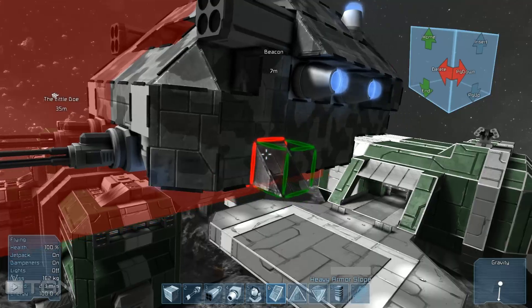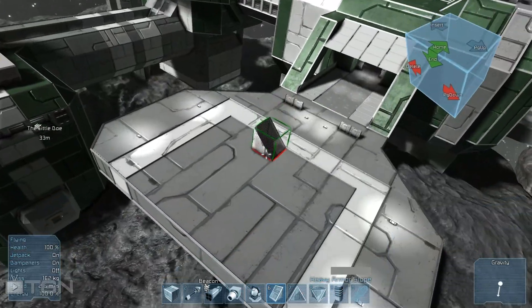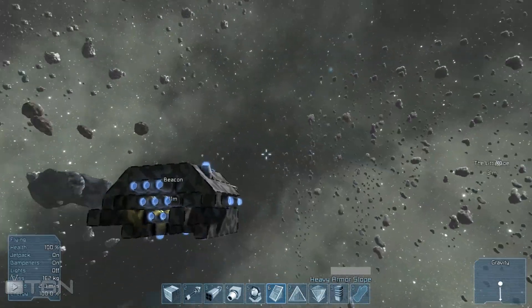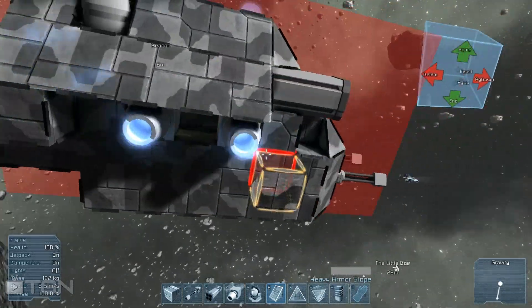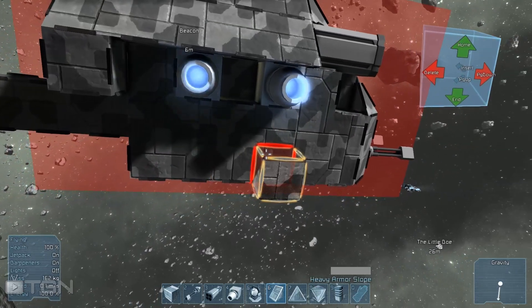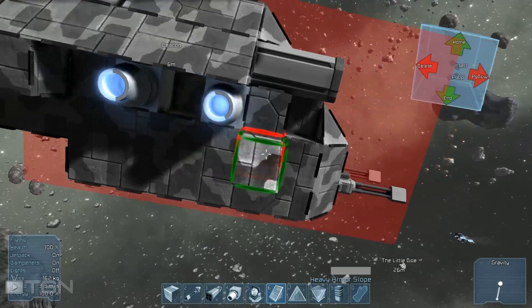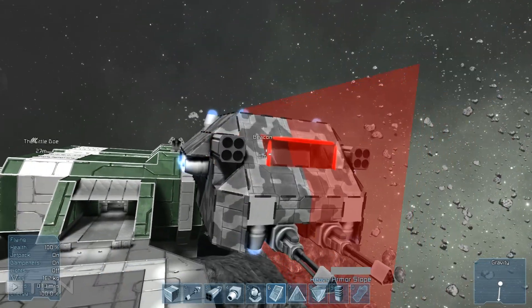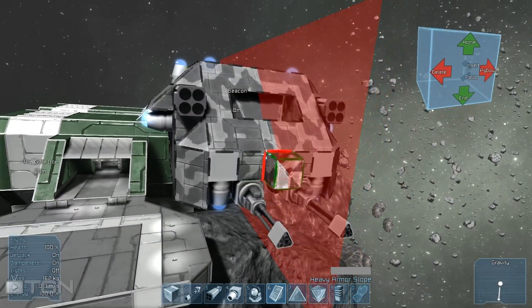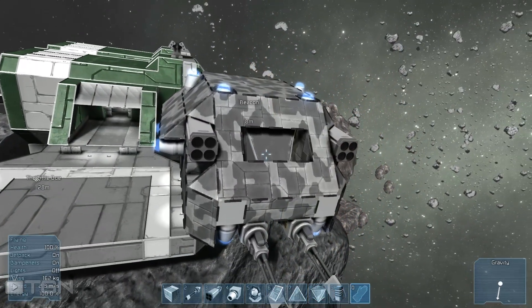It's in the name — Space Engineers. You're engineering gear and equipment for whatever you want to accomplish. When survival comes out, having the skills to make fighters for specific roles is going to be really helpful, especially on a budget where you're actually using resources to build these. Alright, I have thrusters in every direction — I think it's time to give her a test flight and then we can design from there.